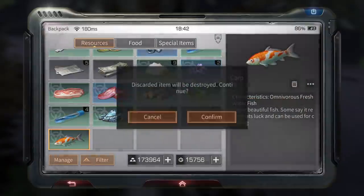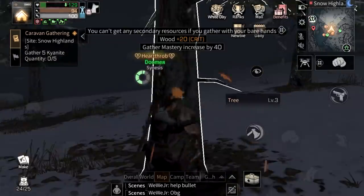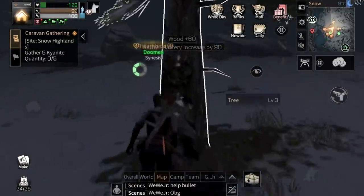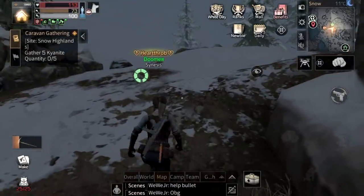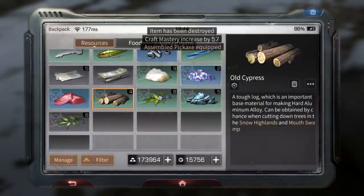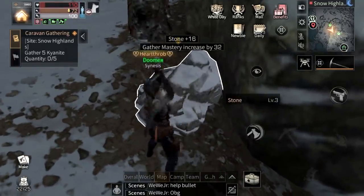I just need five kyanite, which is obtained by making a level 3 pickaxe, and I can't do that — I don't have stones or wood. But I'm gonna grind that out now. I don't have an axe either, so I'm gonna chop trees with a rock until I get enough wood and stones. I need 140 more wood and 60 more stones. Assembled pickaxe — let's make it. We can finally make that.